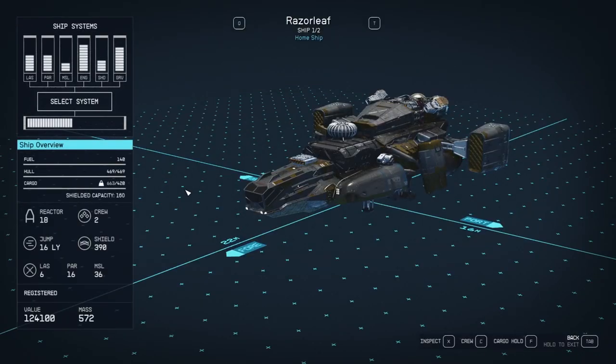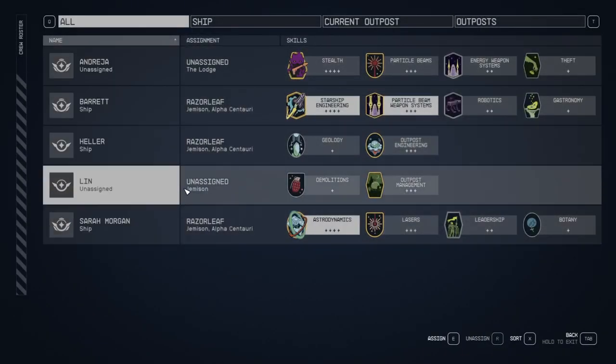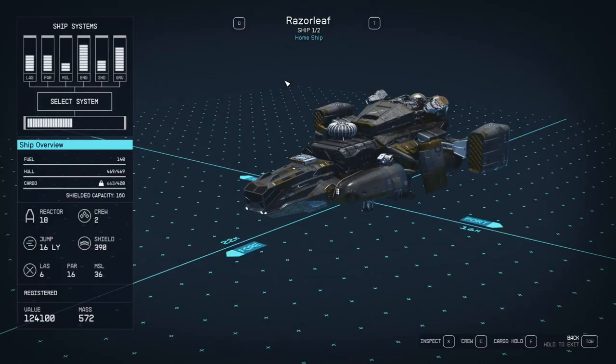After that you can move your crews from one ship to another — just choose these three except Andrea. Thanks for watching guys, have a nice day, take care and enjoy Starfield.